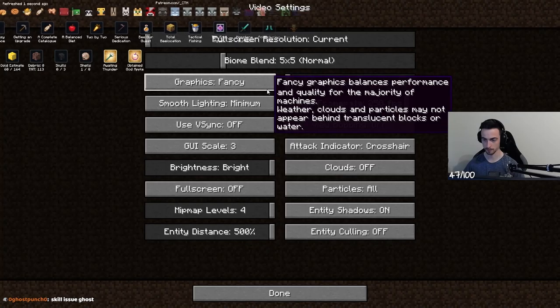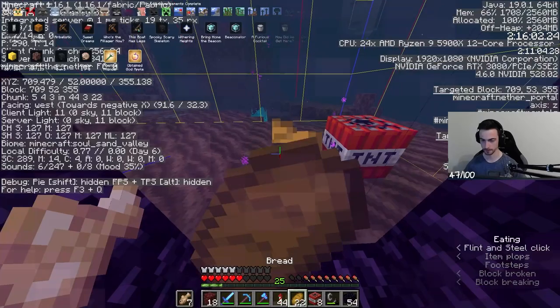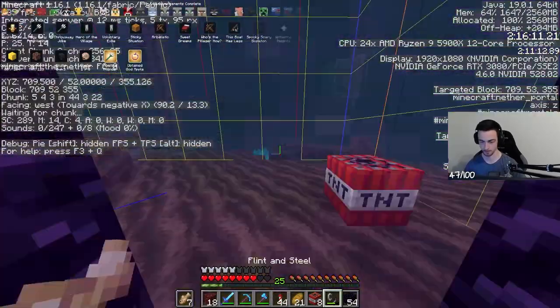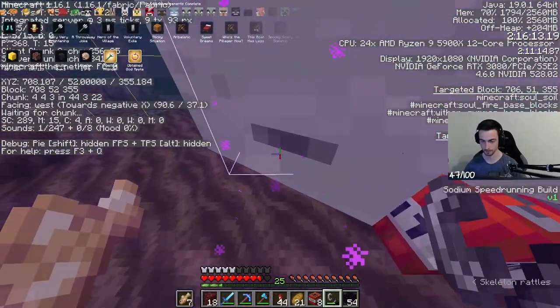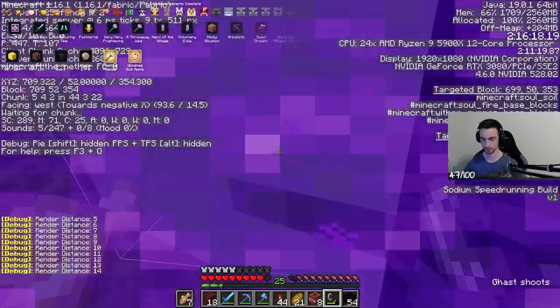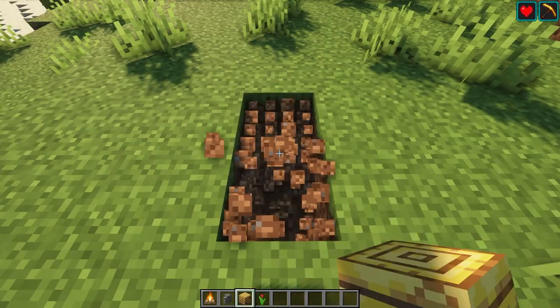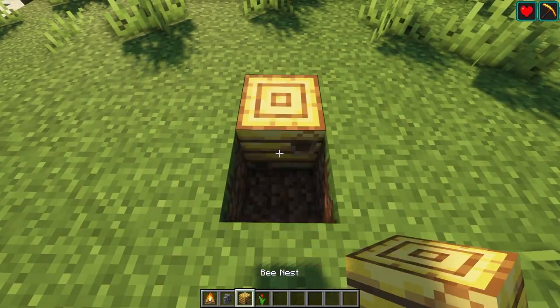Doing Uneasy Alliance actually became pretty easy with the help of a fishing rod, TNT, and render distance manipulation. For the advancements Cover Me in Debris and Serious Dedication, you need 20 ancient debris — or in other words, 5 netherite ingots. You do this as the last task in the nether because of possible netherite in bastions, which saves time you would otherwise spend mining for debris.